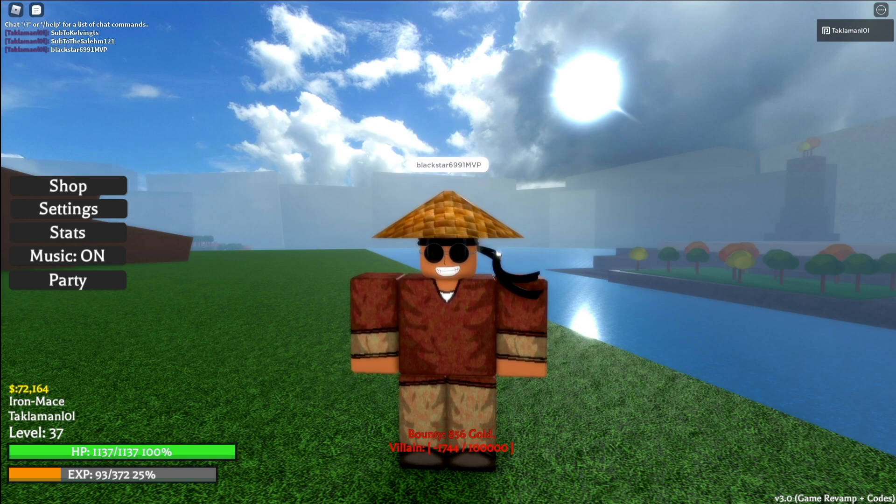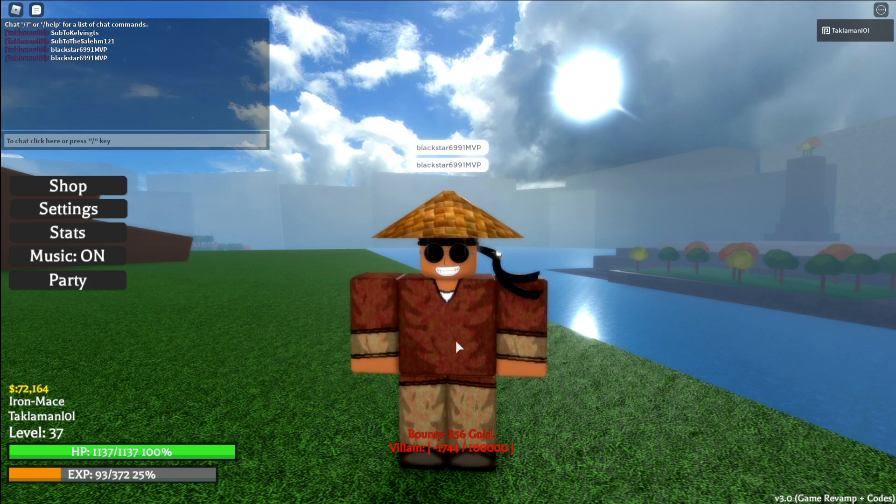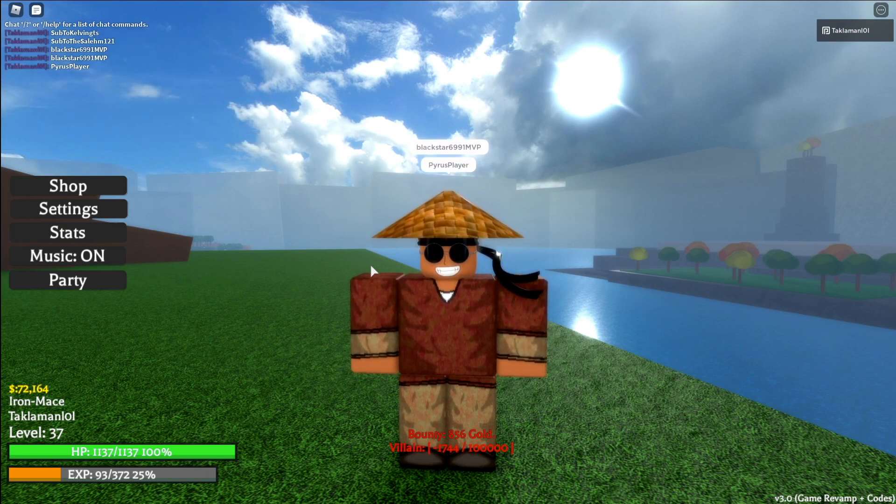The next code after that is Piper's Playa. And keep in mind, these codes give you mastery for the food that you're working on, or the ability — anything that has mastery in it, that's what it adds to. The first two, sub to Kelvin and Salem, I think they max out the mastery.